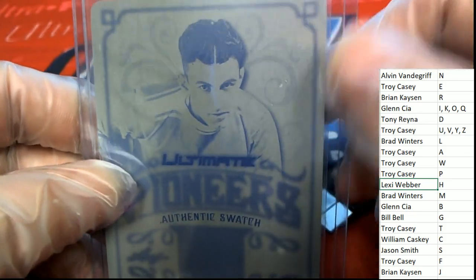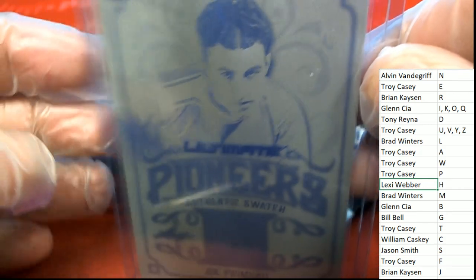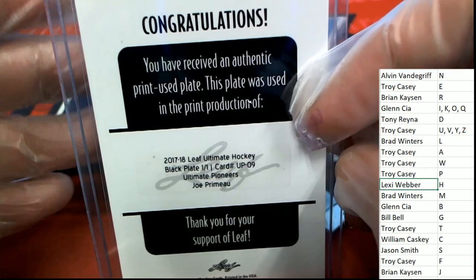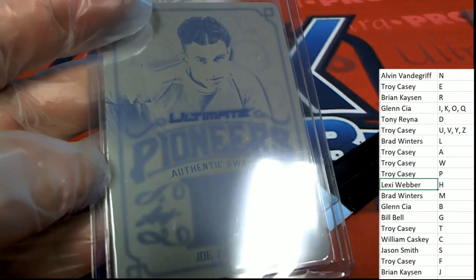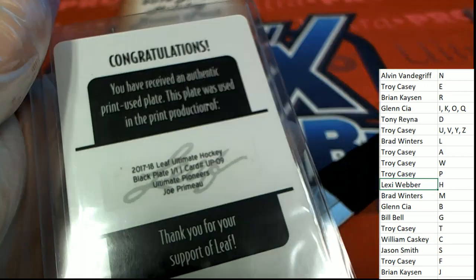Another printing plate — an authentic swatch-type plate for letter P. Ultimate Pioneers. Congratulations to Troy C, aka Pal Angie — very nice. Pioneers, coming out of Ultimate. Leaf Ultimate Hockey plate.